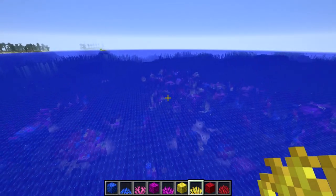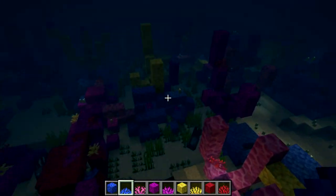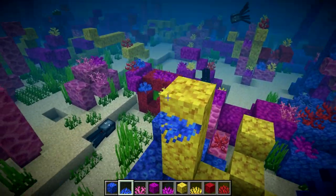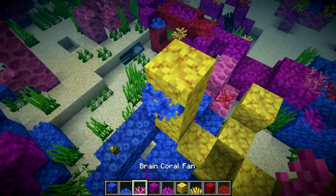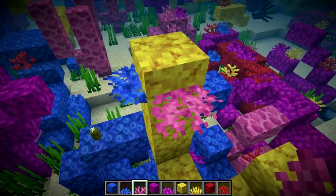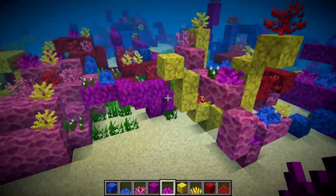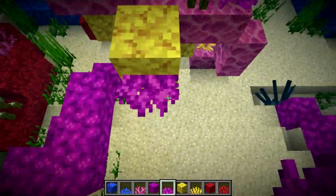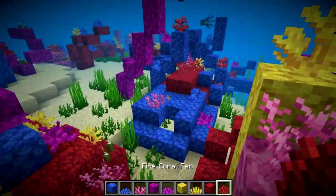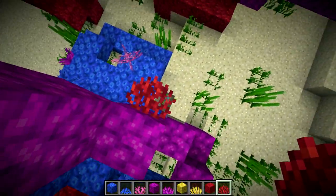In addition to the new names, we also have new textures for all the coral fan types. We have the tube coral fan, the brain coral fan, the bubble coral fan, the horn coral fan, and the fire coral fan. The textures are all subtly different but all looking pretty good.